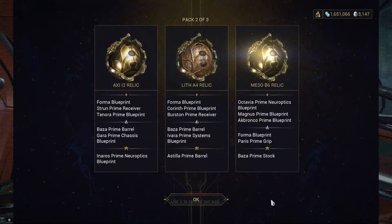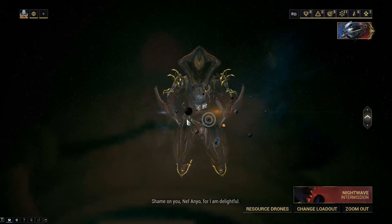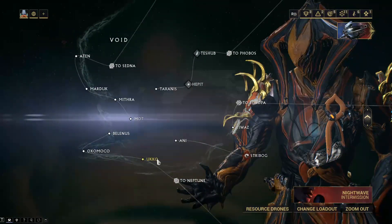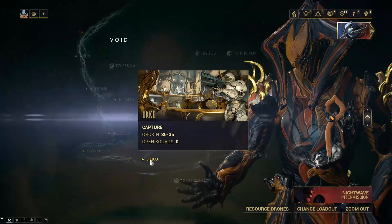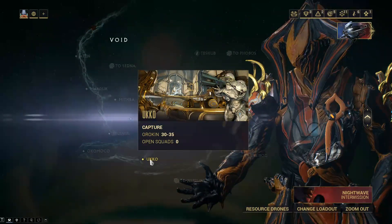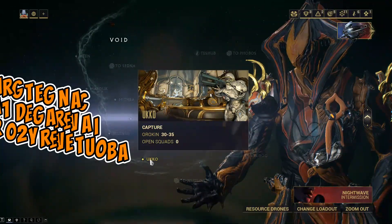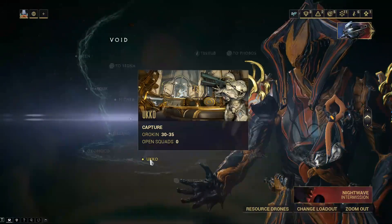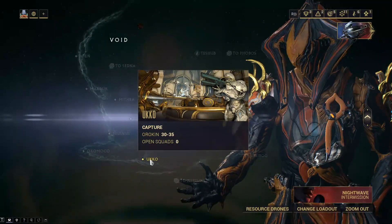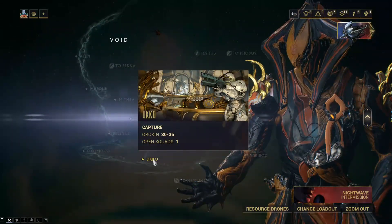In addition to that you're going to be able to farm Aya by doing any missions in the void. The quickest one is going to be the capture mission — Ukko in the void. You can really get this one done in many cases under 60 seconds. Each time you run it there is a chance that you're going to get one Aya as a reward instead of a relic for completing that mission. So that is the quickest way to get Aya right now.